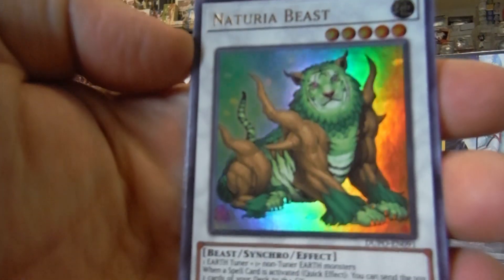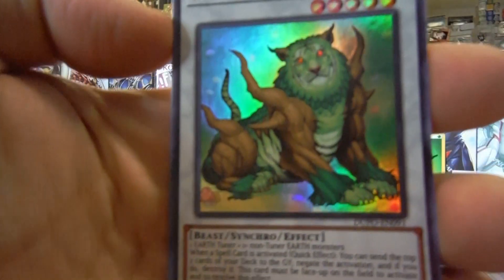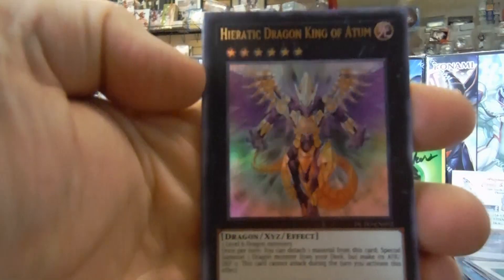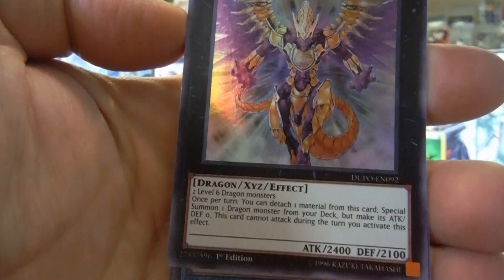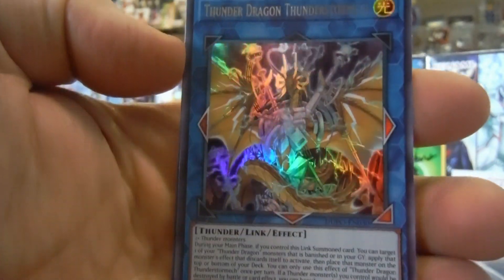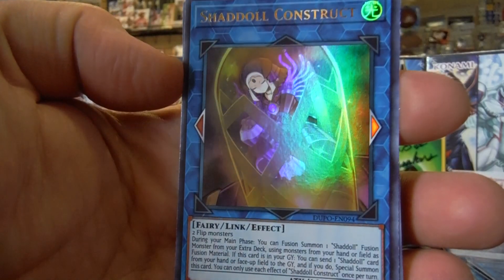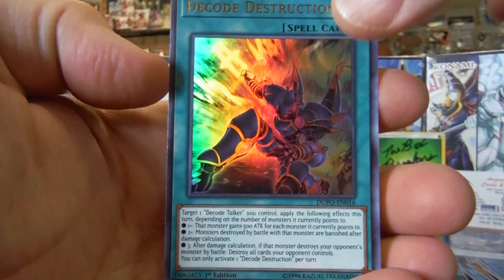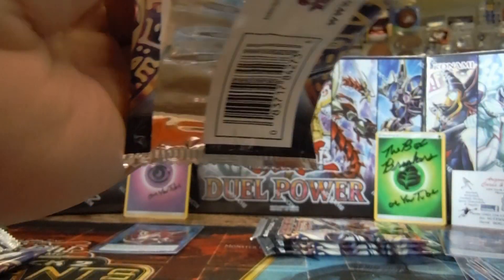Heretic Dragon King of Atom — never seen that card before, I'll need to read it. Once per turn, you can special summon one dragon, but make it attack zero and this card cannot attack. There might be some weird plays with that. The Thunder Dragon Link Monster — Thunder Dragon players will definitely want that. Shadal Construct Link Monster for Shadals — a lot of people like the Shadal archetype, but I heard that card's not that great competitively. Decode Destruction — the spell card for Decode Talker. I actually won one of those myself, but it's not meta-defining. I just won it for collection purposes, maybe play it for fun.